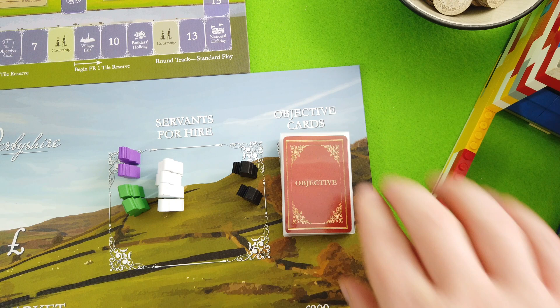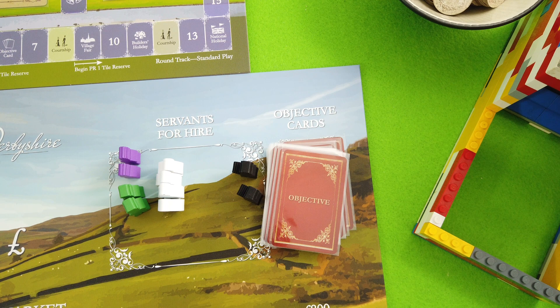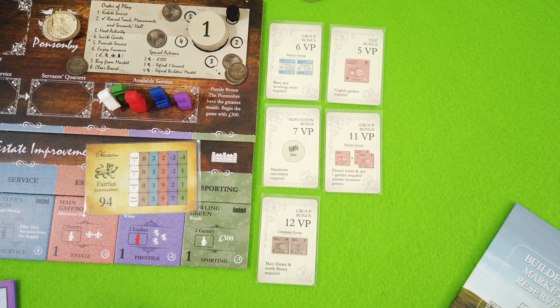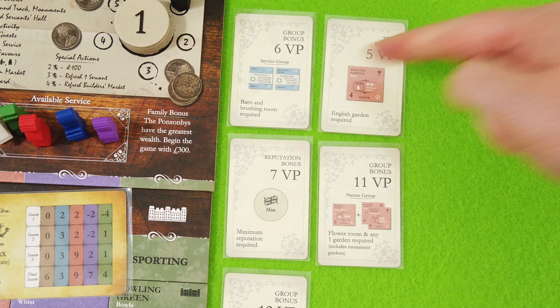The one thing I haven't done yet is draw our five objective cards. I'm playing the standard game, not the extended game — the extended game is 20 turns instead of the 15 or 16 we're doing. We draw five objective cards, and throughout the game we'll lose some and gain some. So we have: a group bonus for the service group, the barn, and the brushing room — and the brushing room is already out, which definitely drives our strategy.